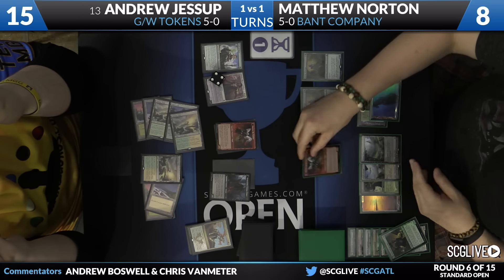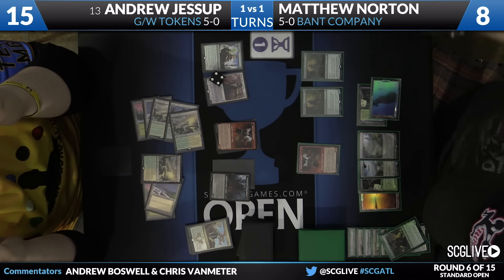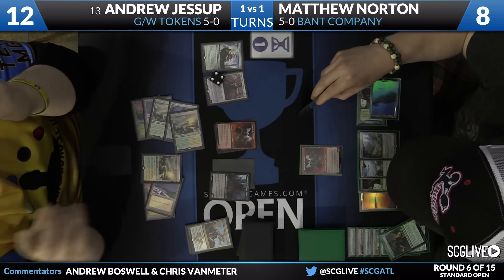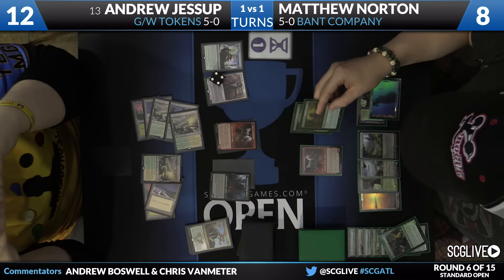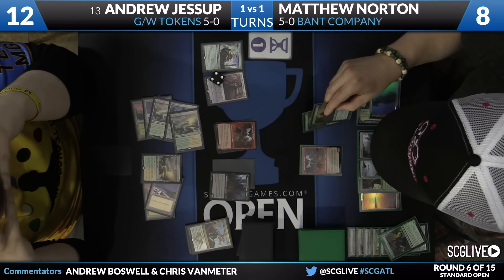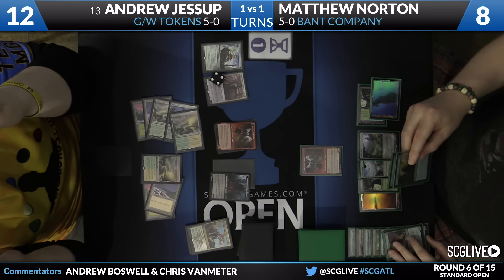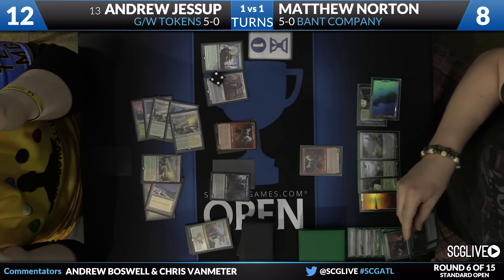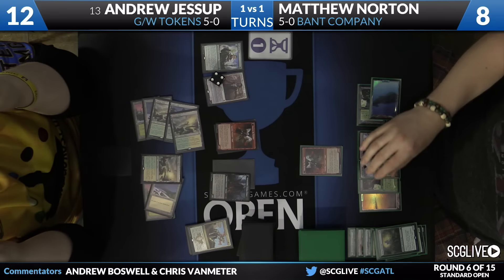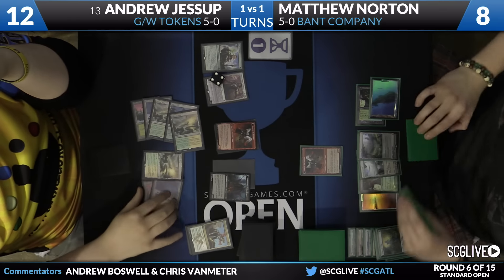But the fact that Eldrazi Displacer — you could play it and activate it in the same turn — you almost want to view it as a really powerful five-mana spell, not a three-mana spell. Both Avacyns are going to flip. This has gone from real weird to real bad real fast. It really seemed like Matthew just had everything going on, but Andrew was able to basically hold him off with a stern gaze, then finally drew something good and had a great play to completely change the board state in his favor.